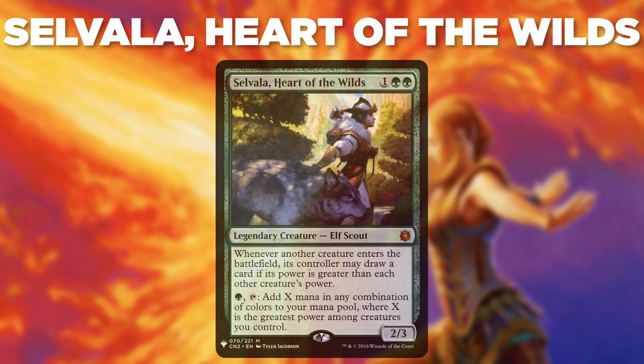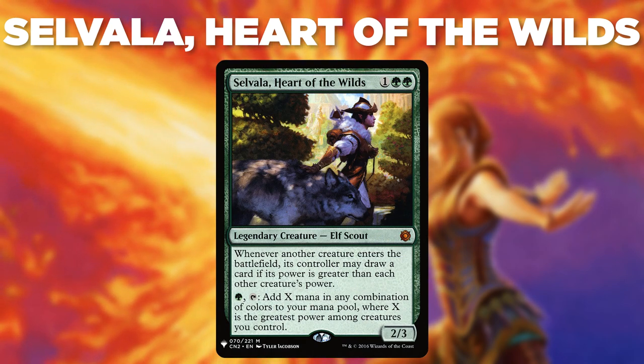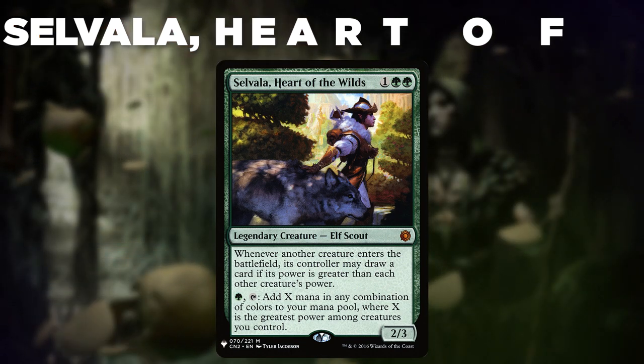Today's deck is Selvala, Heart of the Wilds. This deck, called Selvala Bro Storm, is a big mana combo deck that uses Selvala's ability to storm off with big creatures and win the game very quickly. So let's dive right in.